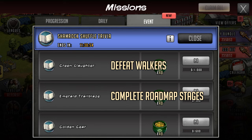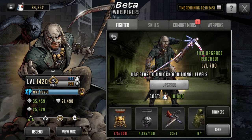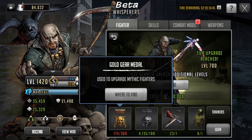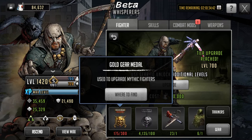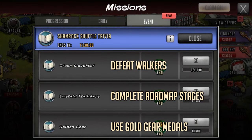The final submission from this set is called Golden Gear and all you have to do is use gold gear medals — but 600 of them, which is very difficult. Obviously if you don't have 600 gold gear medals you are just out of luck. You're not going to be able to complete this submission and in turn not going to be able to complete the main mission. I would hold off on doing this one until you've done the road map and everything else, because this is effectively the most expensive one to do. I would say it's a good one to avoid if you can.